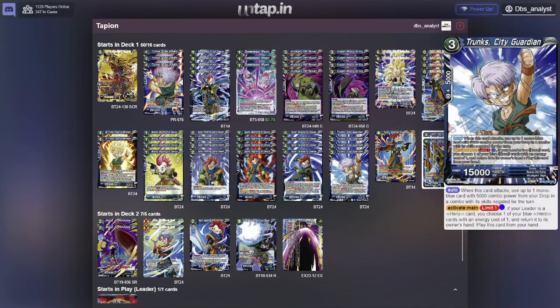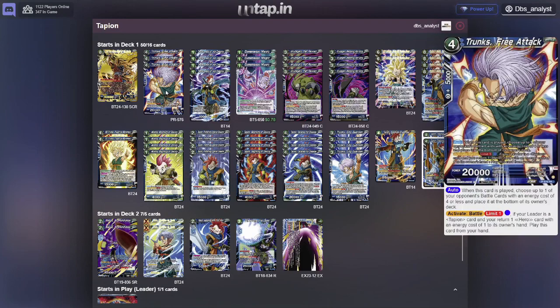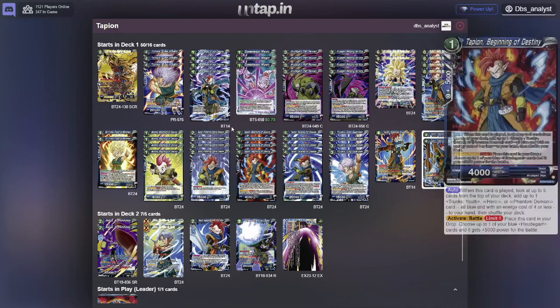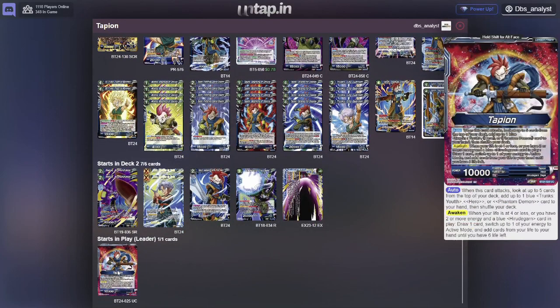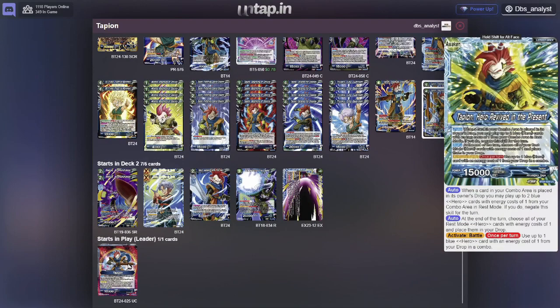An example of this is Trunks City Guardian. With the Activate Main, you pay 1 blue energy, and if your leader is a hero card — which will be Tapion — you return one of your blue hero cards with energy cost of 1 to hand and play this card from your hand. So by using all your City Guardians, as well as the Defense for Disaster and the Trunks Free Attack promo, the promo does the same thing as City Guardian — it bounces back one of your 1-drops to your hand and then you can play this card from your hand. In actuality, even though you're comboing a lot on the back side, all the cards replace themselves and the cards played in rest mode bounce back to your hand, generating tons of advantage.